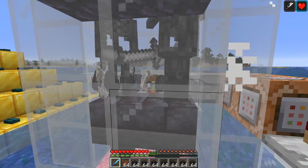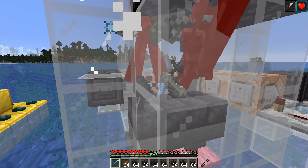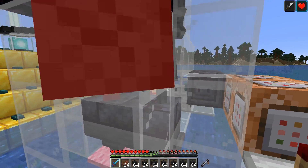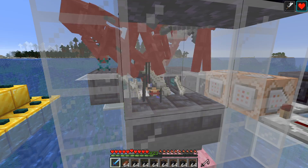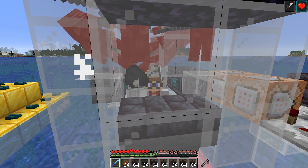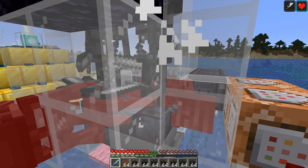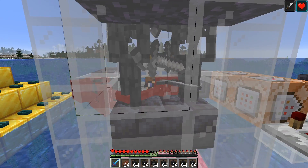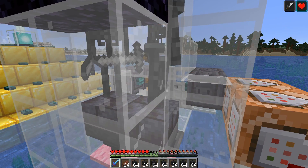Back in survival, I'm chopping away at wither skeletons getting their skulls, getting ready to build my beacon shop. One note: even with a sharpness 5 sword and a strength beacon, some wither skeletons still take two hits. You might want to give them a bit more of a drop so they take fall damage and become a clean one-hit kill. I hope you found this video useful — let me know how it goes and tweet me some pictures. If you enjoyed the video, hit the like button, subscribe if you're new, and drop a comment. Until next time!